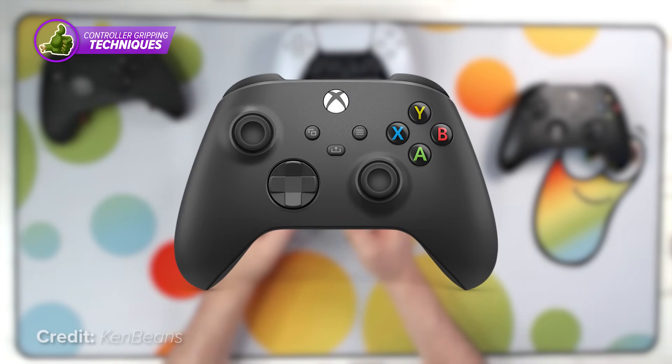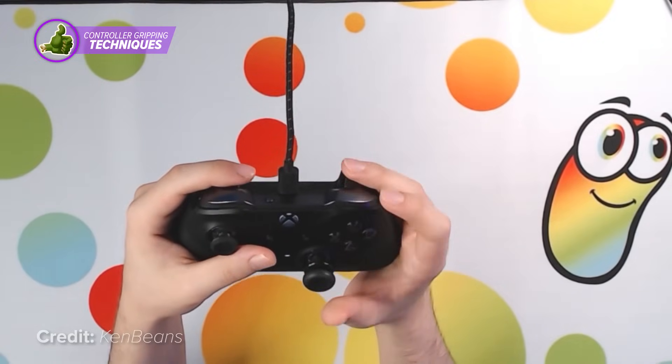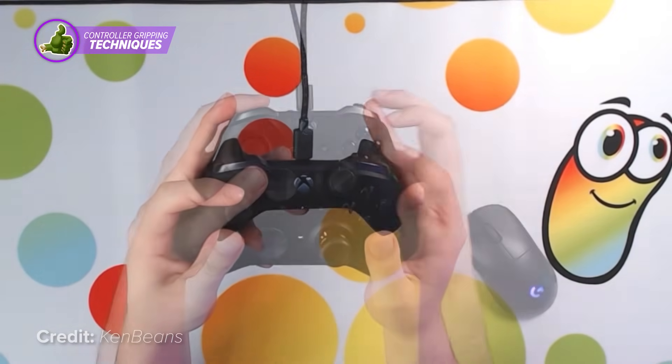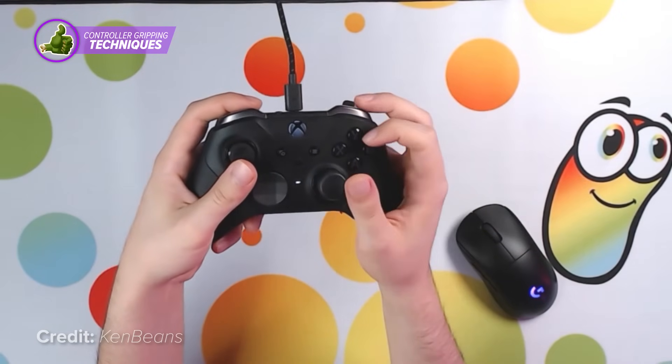If you're using an Xbox One or Xbox Series X controller, those buttons would of course be X, Y, B, and A. You then would leave your middle finger responsible for the bumper and trigger. If you didn't want to do that, you could move your ring finger to the trigger and your middle finger to the bumper. Reminder though that this is only for your right hand.